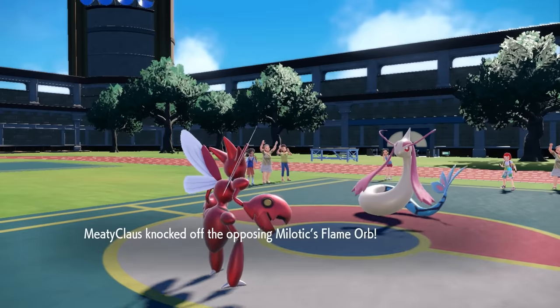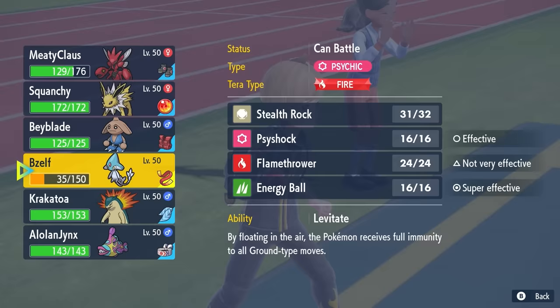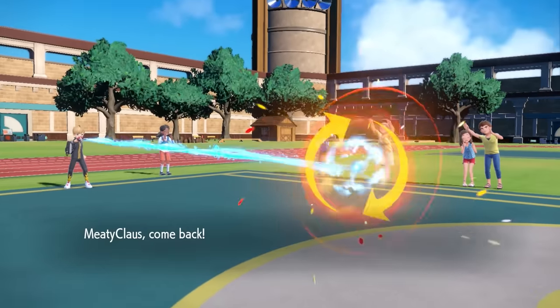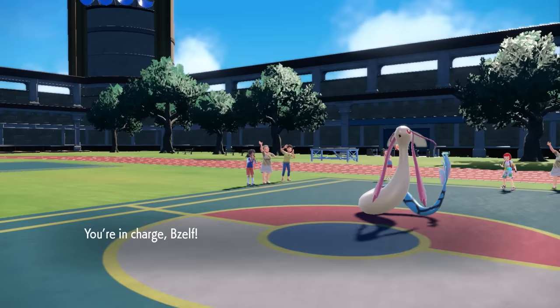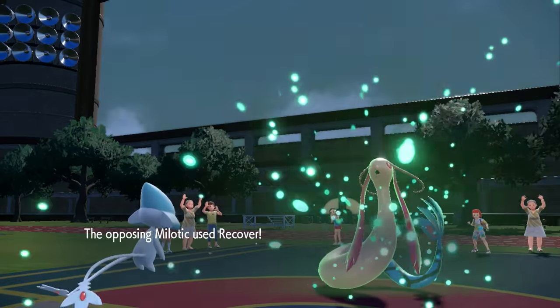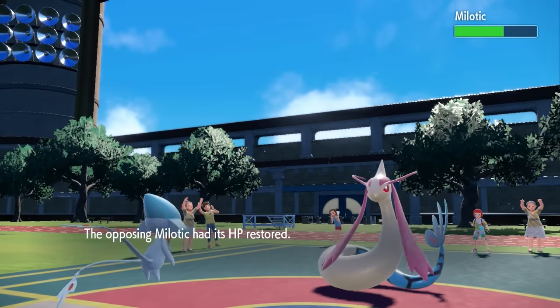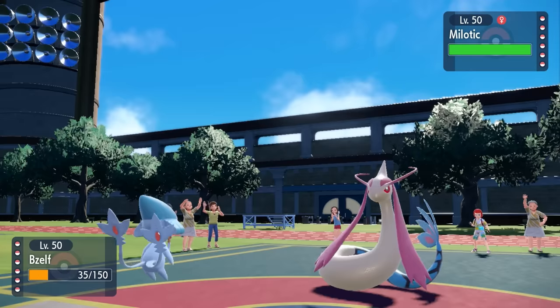As I go for Knock Off, it ends up getting rid of the Flame Orb, which tells me this Milotic is built to just be a defensive menace. I don't have to worry about any crazy Coil set or anything like that. Getting rid of that Flame Orb is nice because it doesn't give it the opportunity to get burned and activate Marvel Scale, which gives a defensive boost. As I switch into Azelf, it's kind of a middle-ground play on whether it ends up being a sack or if they just recover back to full.